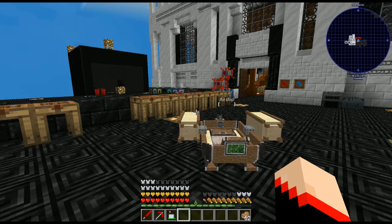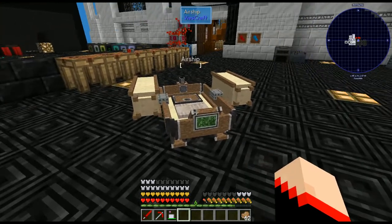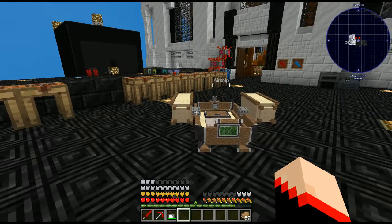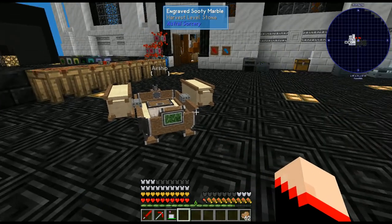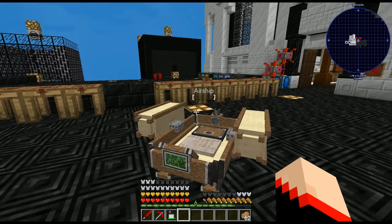Hello everyone, welcome back to my channel - this is Lava Temptress. Today we're going to be doing another Sky Factory 4 tutorial, but it works on most mod packs. This one is on the Vizcraft Airships. They are so tiny - this is the one you have to make for the achievement on Sky Factory 4. You only have to make the first one, you don't have to level it up, but we will go through how to level it all the way up in case you want to do that.